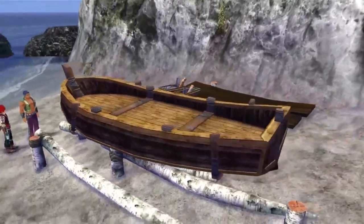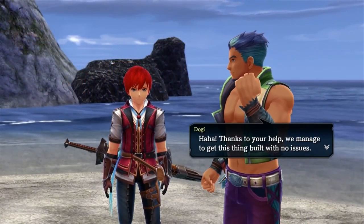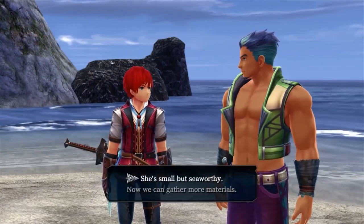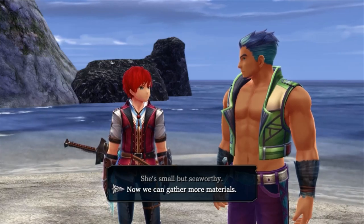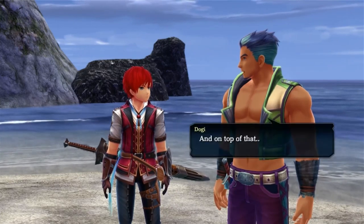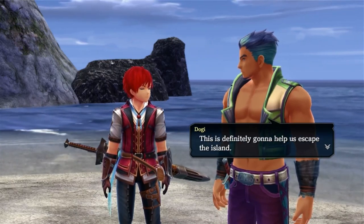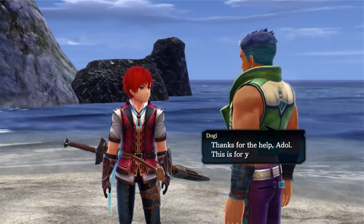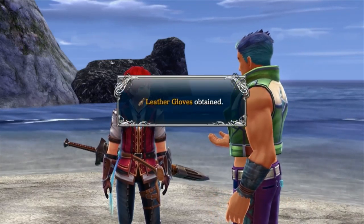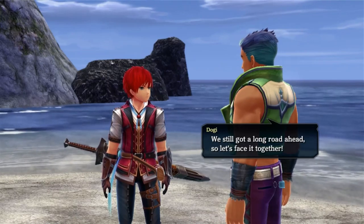And at long last, Castaways Village's small boat was finally complete. Thanks to your help we managed to get this thing built with no issues. Now we can gather more materials. This will definitely help us lug some heavier materials, and on top of that Captain Barbaros is planning to use this to get a better feel for the tide. This is definitely going to help us escape the island. Thanks for the help — leather gloves obtained!